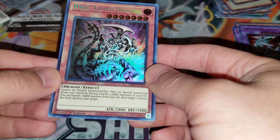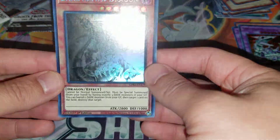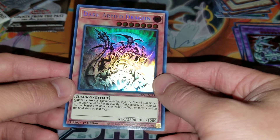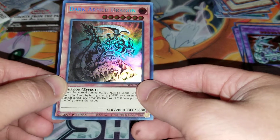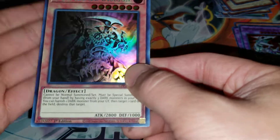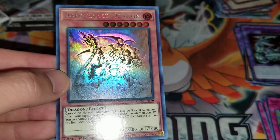I think this is probably one of the lower-tier ghost rares. There are nine in total, and this is probably number four or five in terms of value. I think Dark Magician, Blue Eyes, Blue Eyes Ultimate Dragon, then Red Eyes, then Dark Arm Dragon, then the Archfiend, then the magic card one, and then Spear Dragon is the last one, I believe. So this is a ghost rare — the centering looks pretty good. Let's take a look at it because this is still a pretty valuable-looking card.